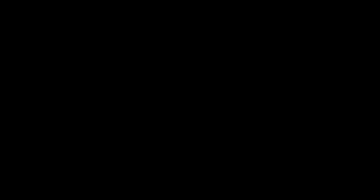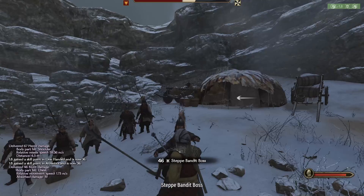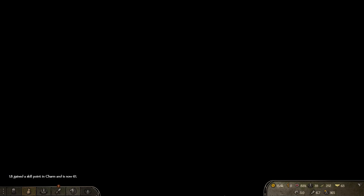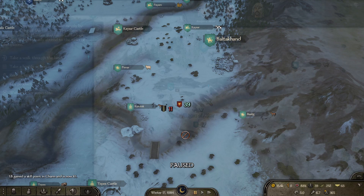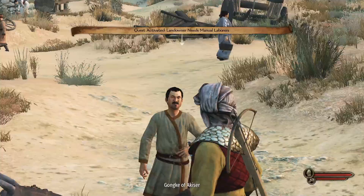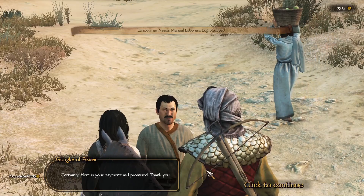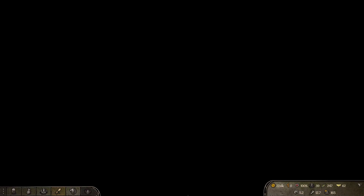Now I can go ahead and do the bandit base. We didn't lose anyone. Using my normal technique — one shot, take all the prisoners. We now have 22 prisoners. Look at that loot — worth 500. We only need two more renown. Here's our next manual laborers' quest. This will be another 5,500 to 6,000 — actually more since we did that extra quest. 7,500. We are up to 22,000 and need just one more bandit base or quick fight to establish the clan.